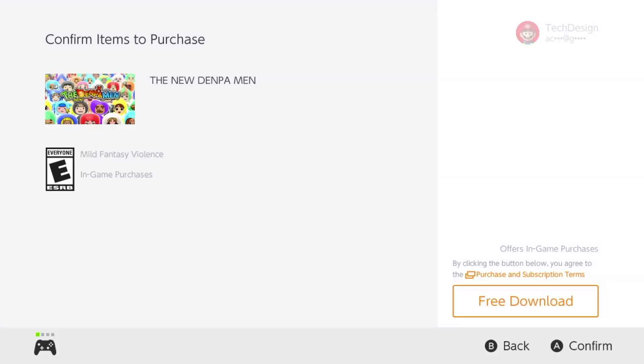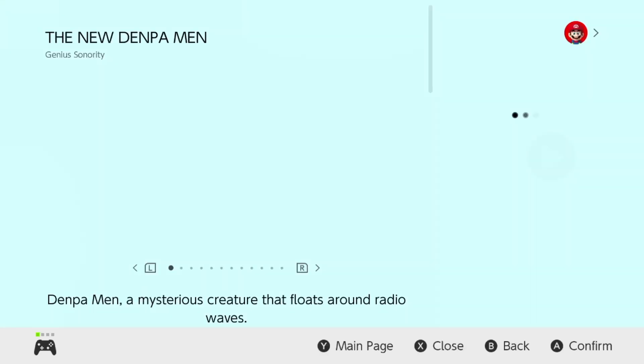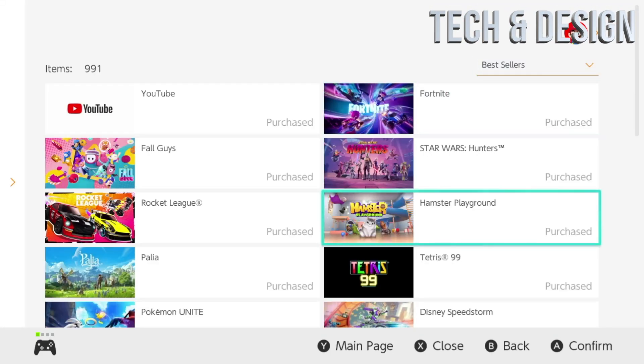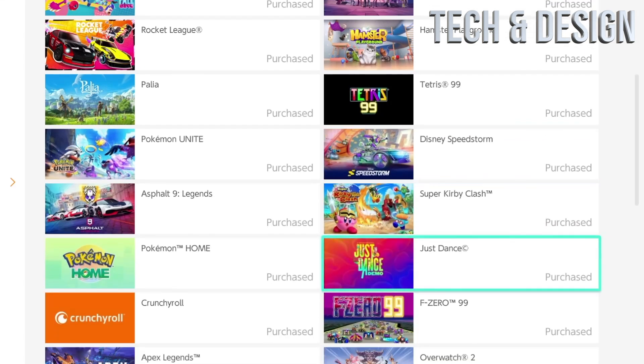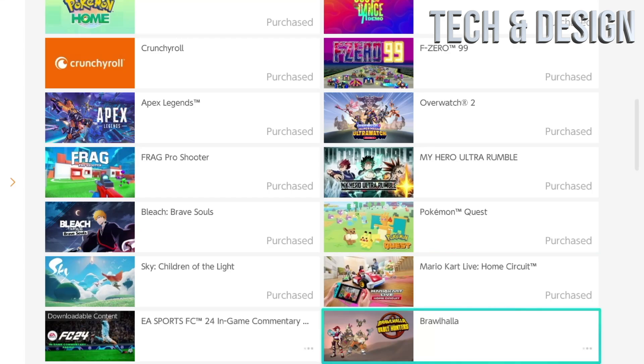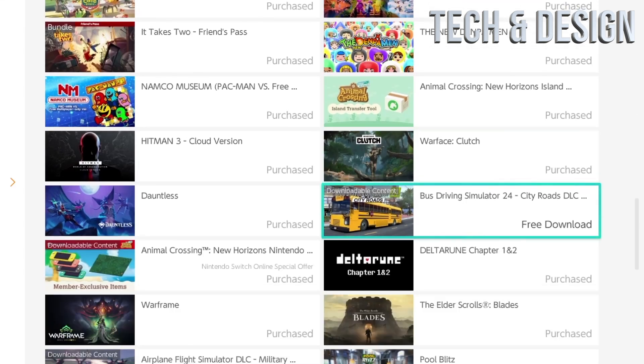If you're running out of space, consider getting a bigger SD card. If you don't have an SD card in your Nintendo, you can make all your games download straight to your SD card instead of your internal memory. That's an option you can find in your settings.